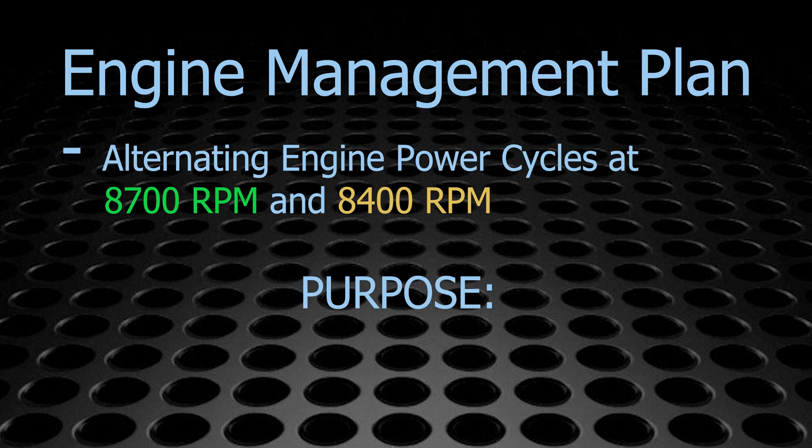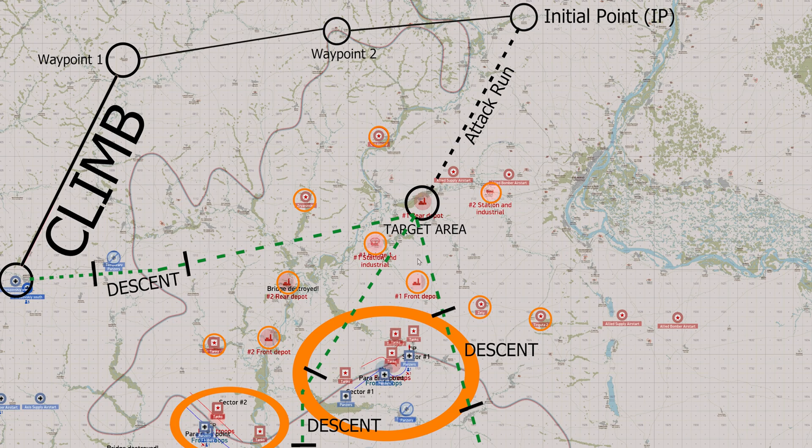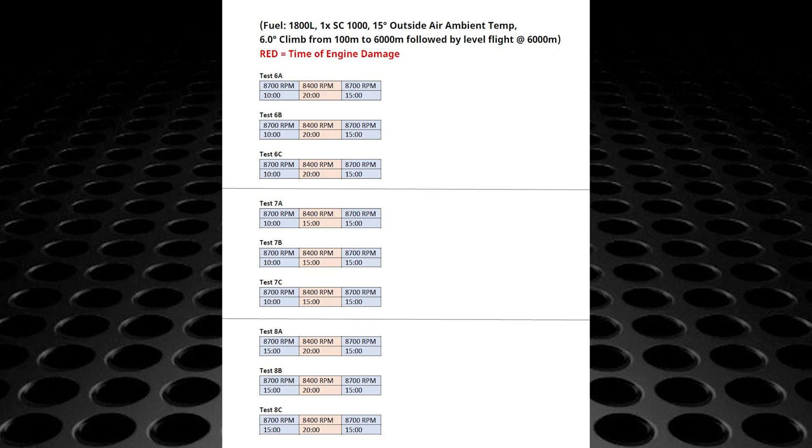The engine management plan is comprised of alternating timed cycles at full and nominal power. The primary purpose of the engine management plan is to get you through the attack run and egress at full power. For a standard ground attack mission there are three engine management cycles: initial climb at full power, ingress to IP at nominal power, and movement from IP through the bomb run and through egress at full power.